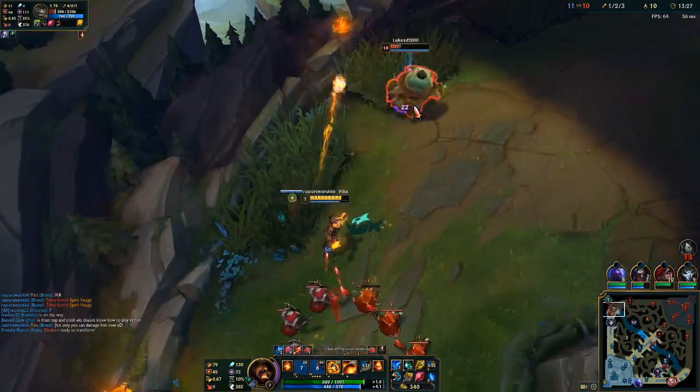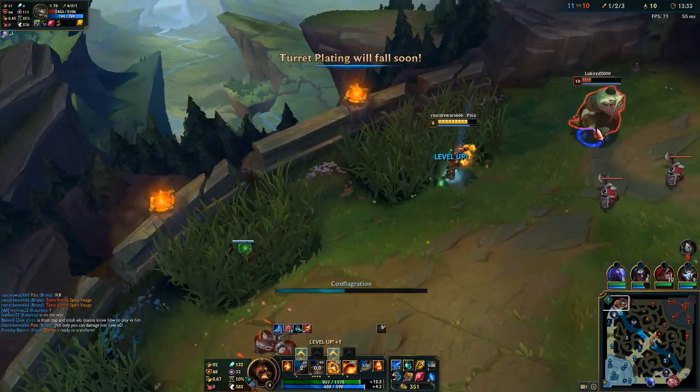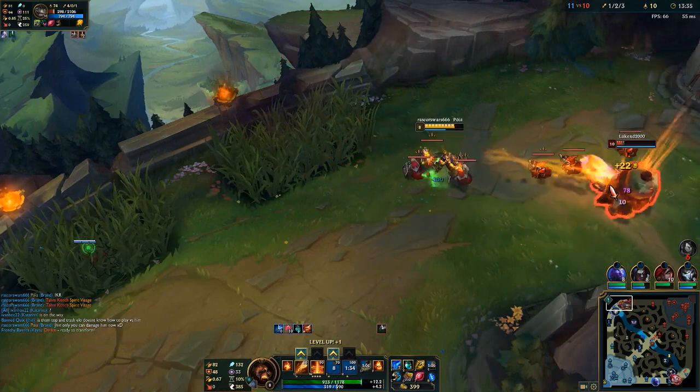In teamfights, look to ult people when they're grouped together, then follow up with the rest of your damage. Sometimes it's best to save your Q for peel, but a lot of times it's better used for engage.